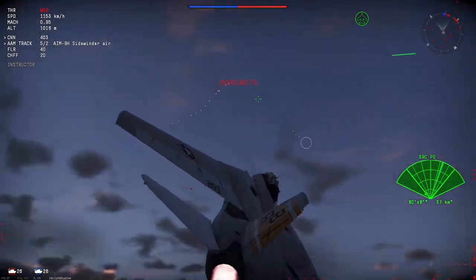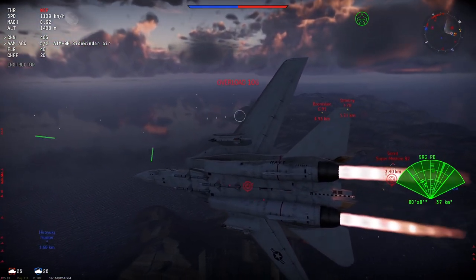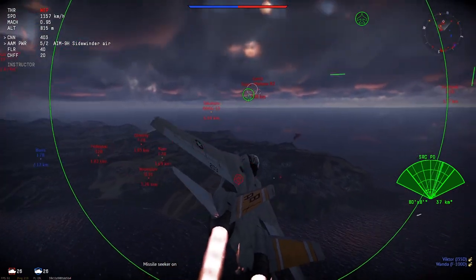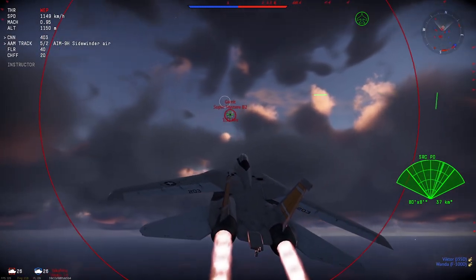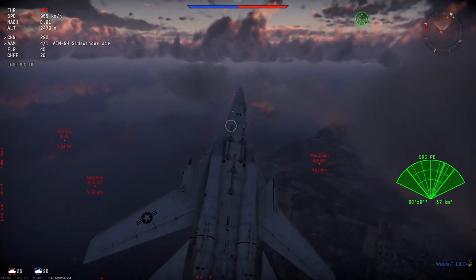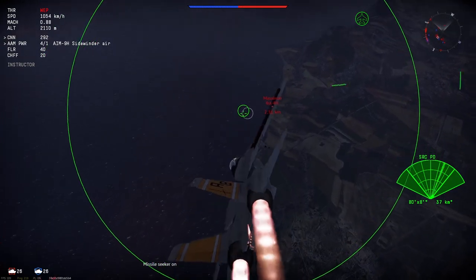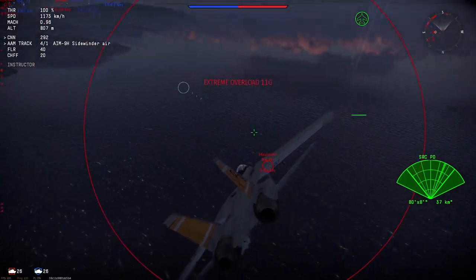In my opinion, the AN/AWG-9 is an extremely capable radar and is going to be well complemented by the AIM-54B and AIM-54C should they choose to add it in-game. The F-14A is powered by the Pratt & Whitney TF30-P-412A, outputting 92.97 kN of thrust and can take the F-14A to Mach 2 even on its heaviest load-out of a full rack of 500-pound bombs or 6 AIM-54s and 2 Sidewinders. The highest altitude I've taken the F-14 is about 40,000 meters before the plane started stalling.